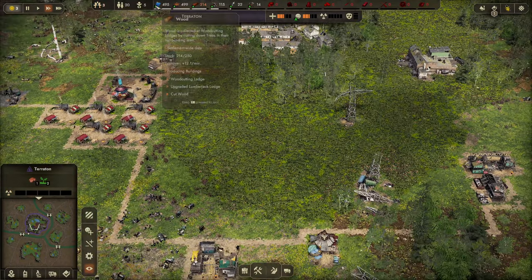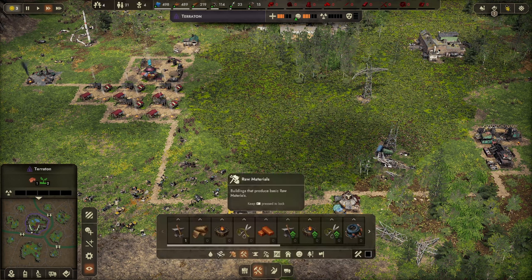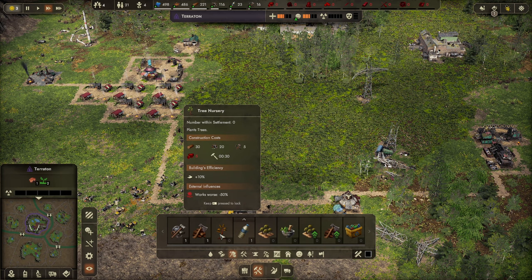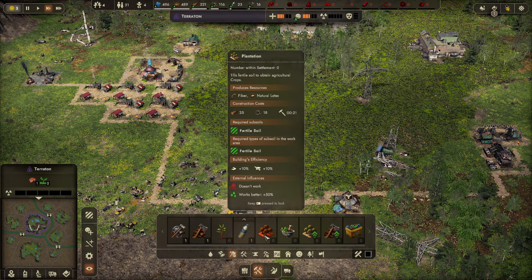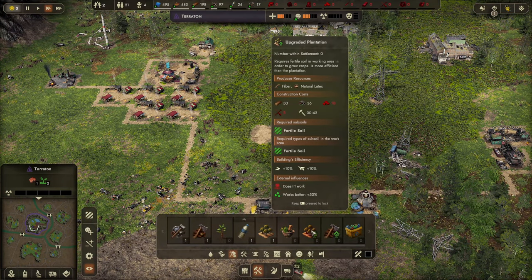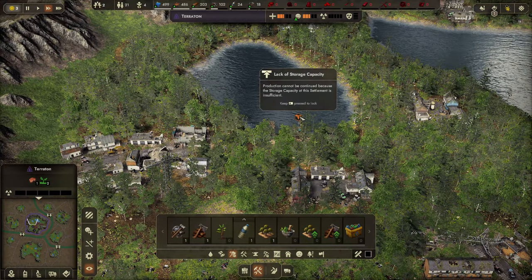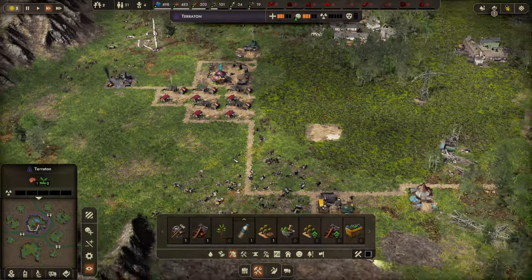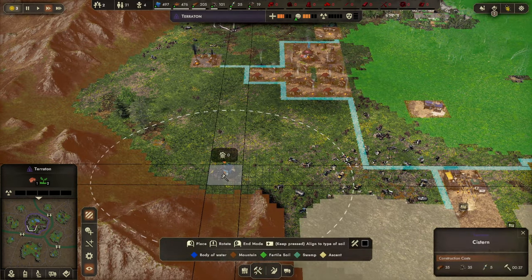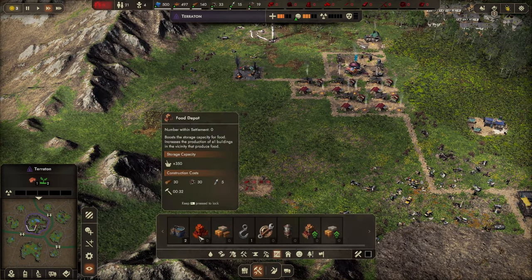I've got 20 population. Let's look at farming — there's a nursery, and here's the plantation. Let's build one — oh, you can upgrade to an herb farm! You need clay for that. Also, lack of storage capacity means I need to upgrade storage. I'll put logistics in a corner so it's not in the way of everything, with two water deposits, two food deposits, and two resource deposits.